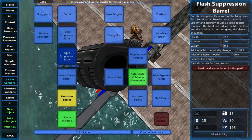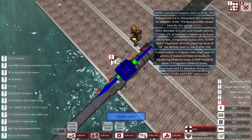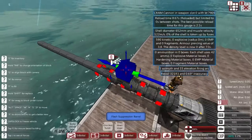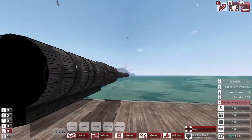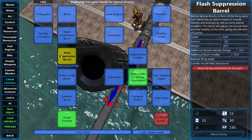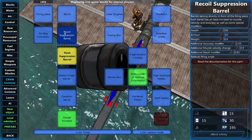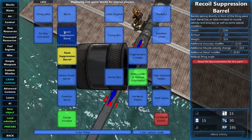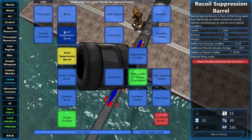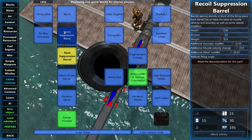Next is the recoil suppression and the flash suppression barrel. Flash suppression is only placeable on the end of the muzzle and supposedly removes the flash and sound of the gun, however it reduces the firing angle, takes away some muzzle velocity, and some recoil. It's basically a lesser form of the recoil suppression barrel, which gives you 1.05 times accuracy and 0.9 times muzzle velocity, leading to a 0.85 recoil modifier — so you lose 15% recoil.